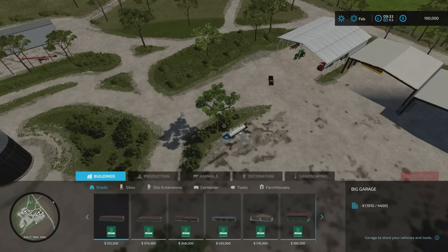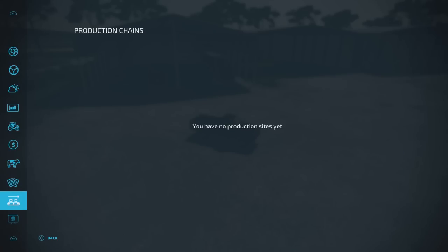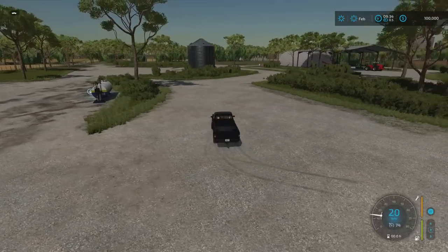Contracts are available so you can do contract work. If we scroll down, some of the contracts actually pay out quite well. There's spraying on fields for 16, 33 grand, because like I say, they're fairly large sized fields.